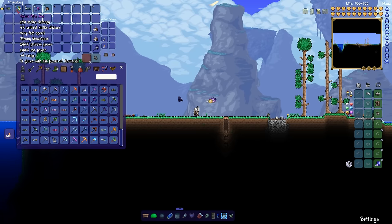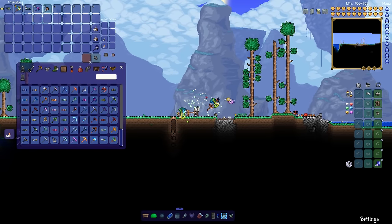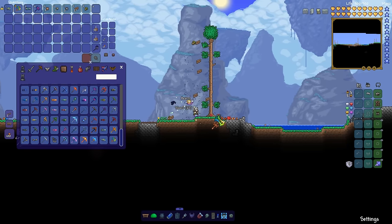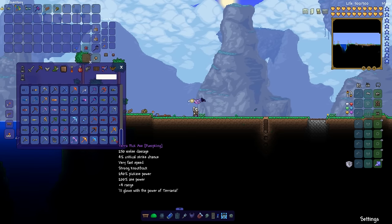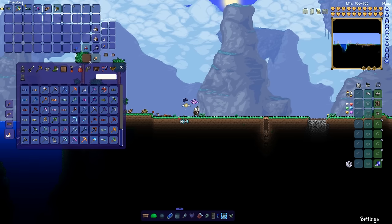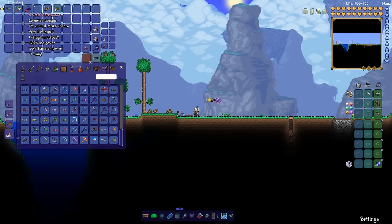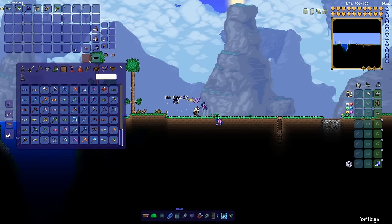We've also got the Terra pickaxe, which is a super good axe but also a super good pickaxe. It's very quick, so we can dig things really fast and get these trees out of the way — no sweat, one shot. The Terra pickaxe is from the Pumpking mod. We've also got the Nano Jack Hammer, which is basically a really good hammer, but the Crystal War Ham Axe is much quicker and lets us dig through background walls super fast.